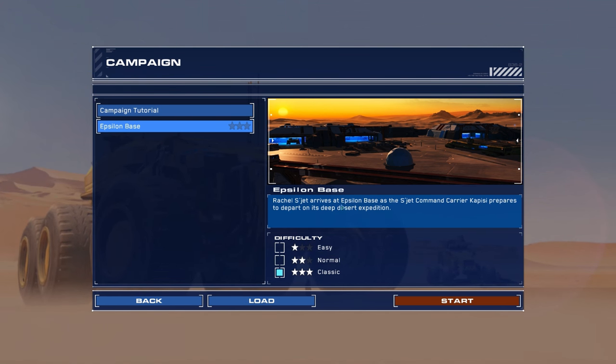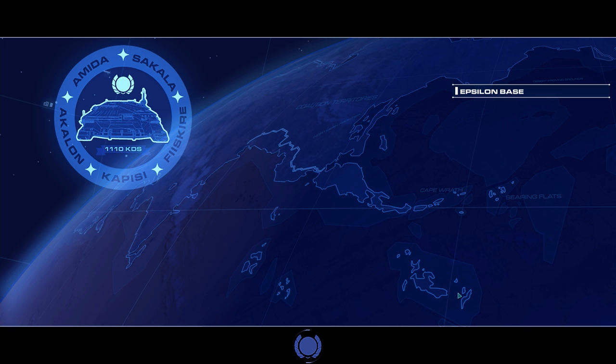Epsilon Base - Rachel Sujet arrives at Epsilon Base as the Sujet Command Carrier Capisi prepares to depart on its deep desert expedition. Let us begin. I will be quiet during the cinematics. Along the way in our journey we will find a bunch of bandits to kill and other people to mess around with, so there will be plenty of action.